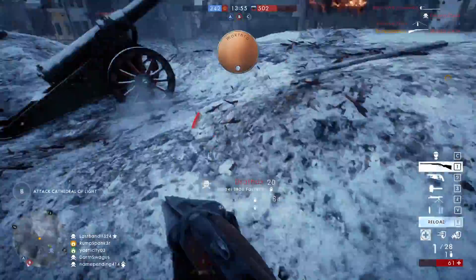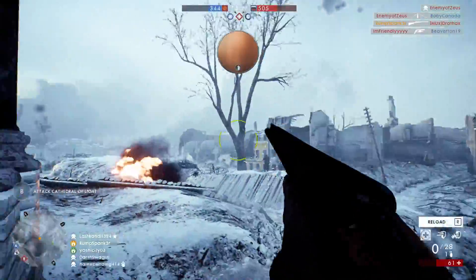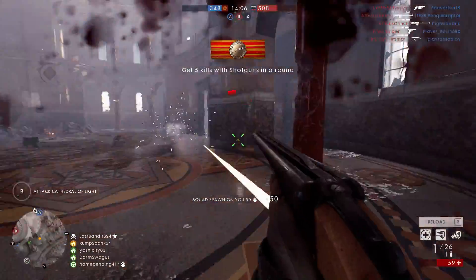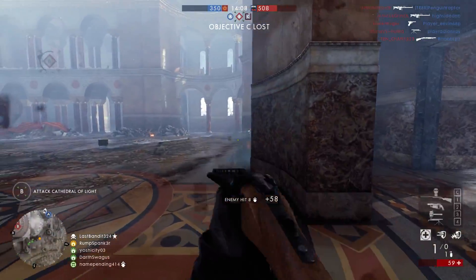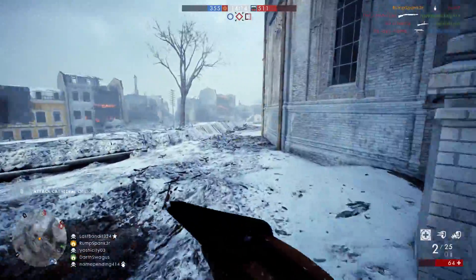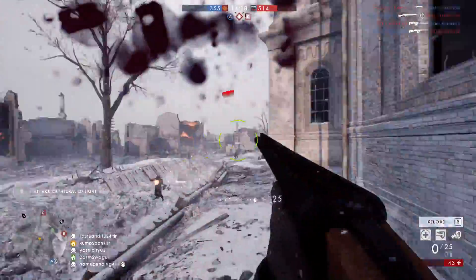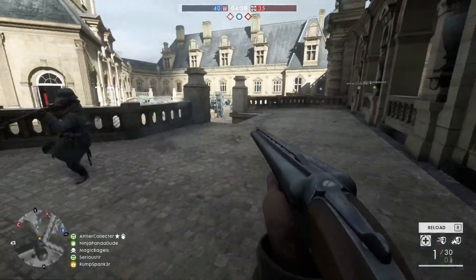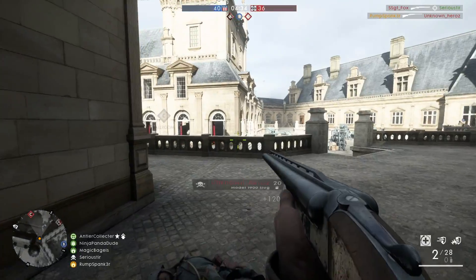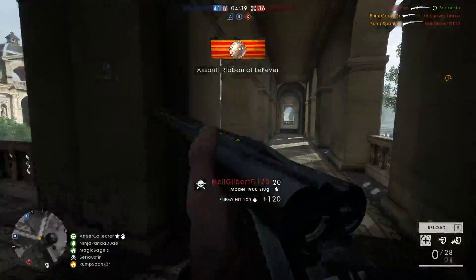The Model 1900 Slug variant uses slugs as its ammunition type versus the buckshot of the Factory variant. The Slug variant is more powerful than the Factory, so don't be surprised to one-hit close enemies even with slug rounds equipped. Where the slug rounds truly shine is their ability to effectively down enemies at great distance — keep in mind the sights aren't the best, so taking that extra second or two to adjust your shot is worth it. I recommend using 2x zoom when this shotgun is equipped to better target enemies at distance.